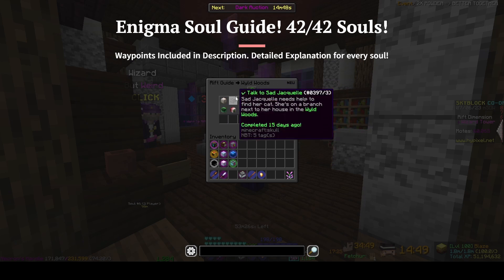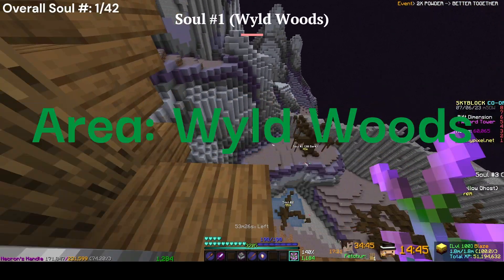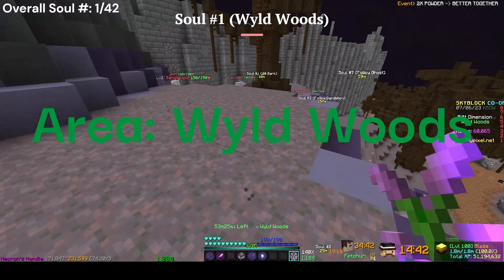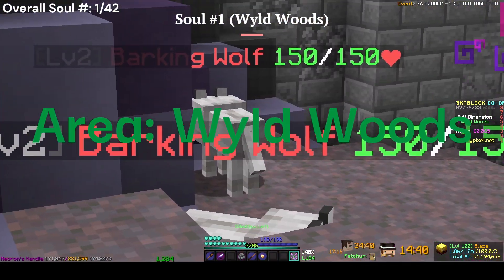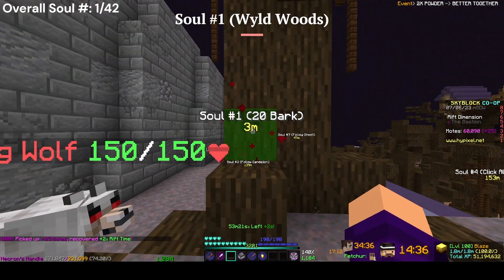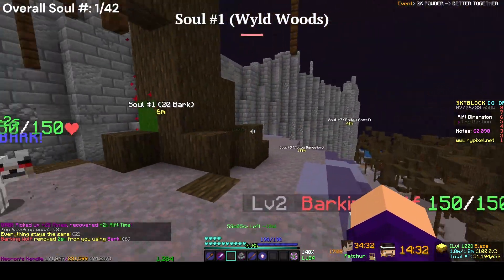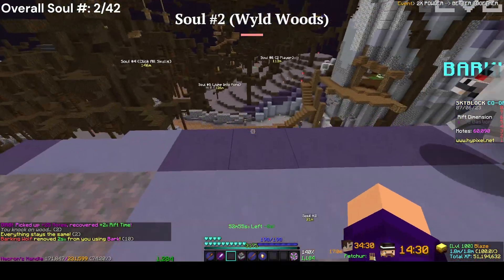For the first soul, you want to jump down here onto this platform and kill 20 of these wolves. They will drop a bark, which you can then use to punch this — it will open up, break the wood, and reveal the Enigma Soul.